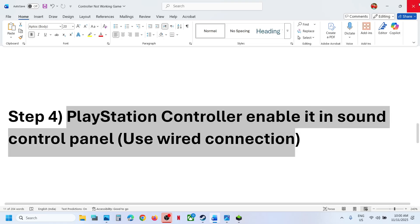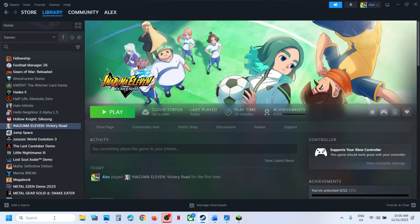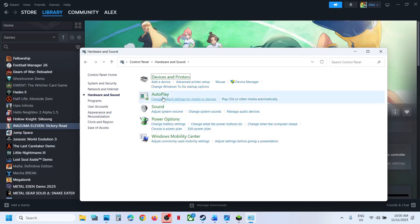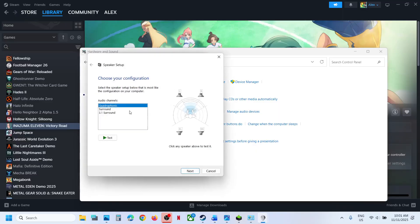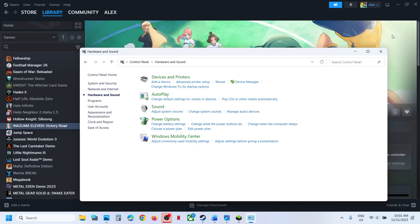For a PlayStation controller, you can enable it in the Sound Control Panel using a wired connection. Type Control Panel in the Windows search box and click on it. Go to Hardware and Sound, then click on Sound. Connect your controller using the USB cable. You will see DualSense Wireless Controller — right-click and enable it if it's disabled. Then go to Configure Speakers, select Quadrophonic, click Next, make sure Front Left and Right and Surround speakers are both checked, click Next, then Finish and OK. Relaunch the game and check.